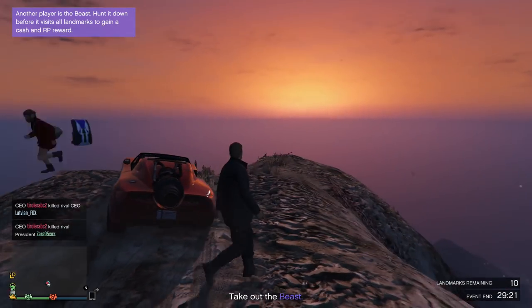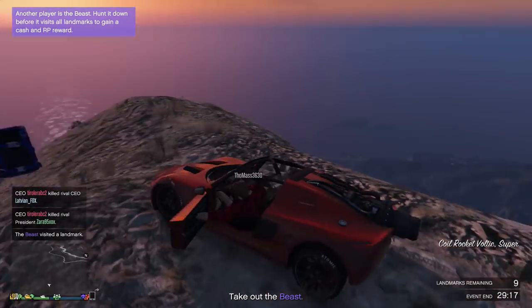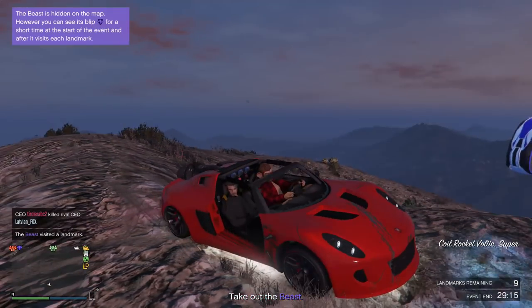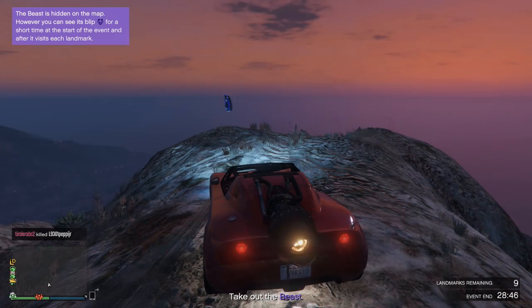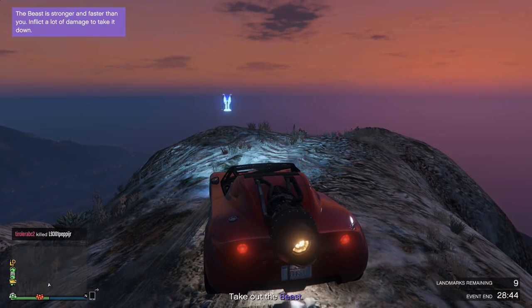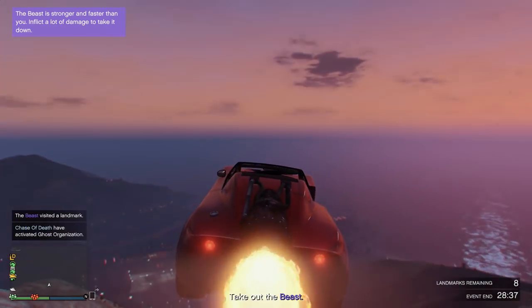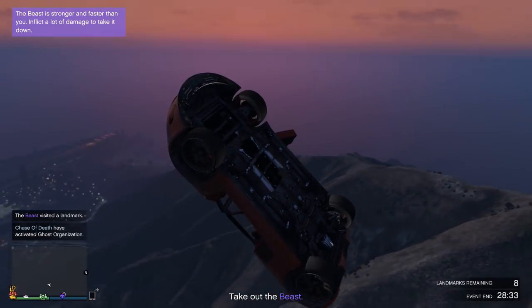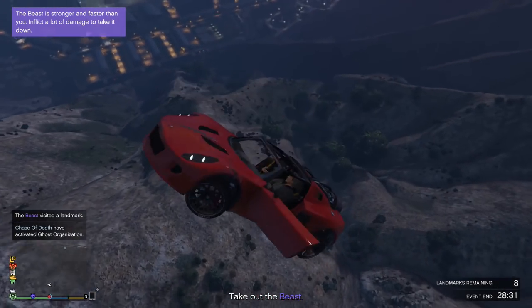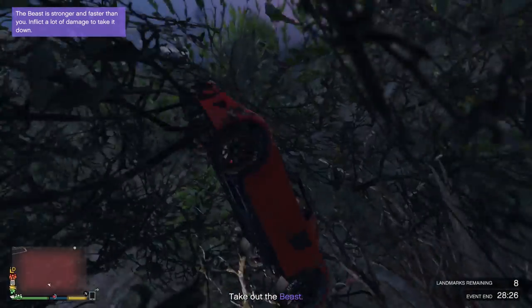Starting things off, we're going to look at a glitch discovered totally by accident. This is absolutely insane — we're going to be reducing the cooldown period on the rocket car to barely anything, so you can just keep using the rocket over and over again. All you need is to have your friend in the driver's seat and use the rocket boost to go off any sort of mountain or cliff.